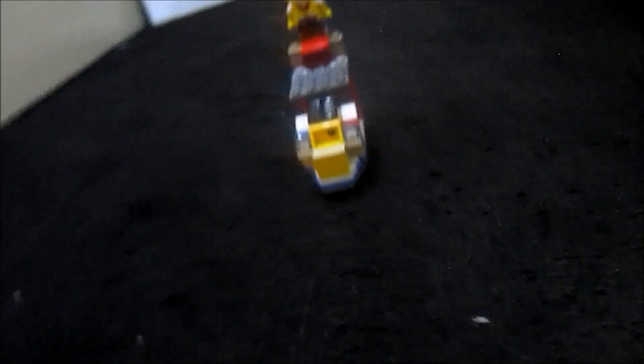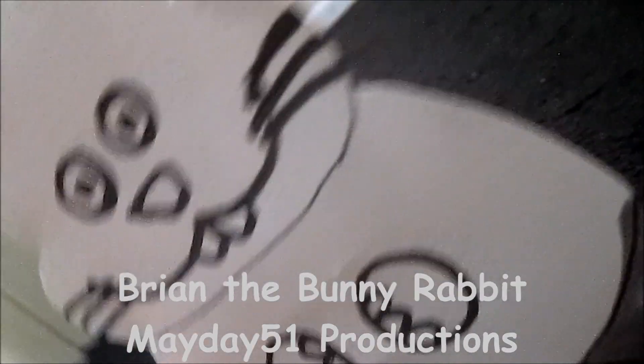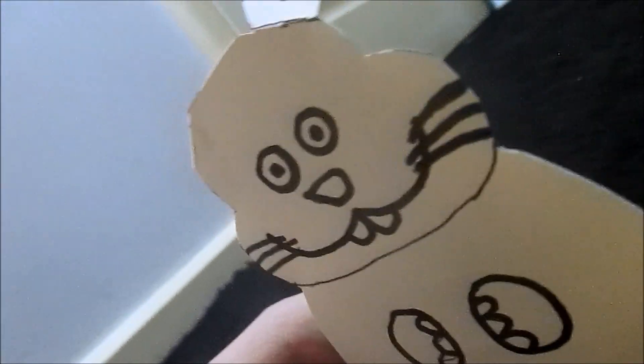Following on is SpongeBob the minifigure and Sandy Cheeks on this speedboat. Following on that is the Brian the Bunny Rabbit Balloonicle. This time it seems like Brian's missing an ear. It's furnished by May Day 51, by the way. Balloonicles don't need to be lifted up by straws — all they need is a little Lego stand, and then they can move on their own.